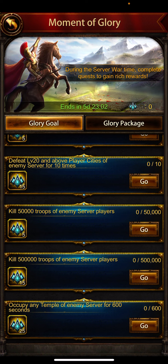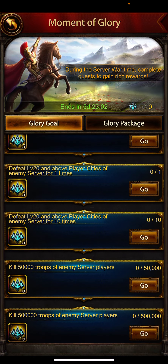Teleport somewhere on the enemy server, ghost your troops, and send one troop into the temple. Check if the clock is not running — if the clock is not running, the enemy will not attack you. Check whether you are still getting those points; I think you should.